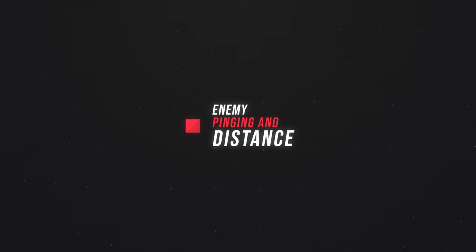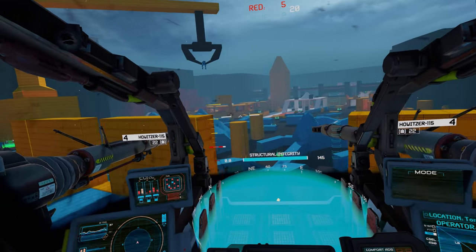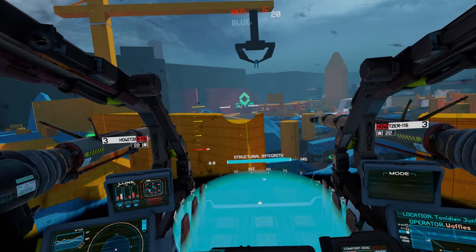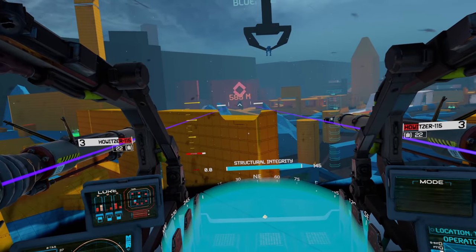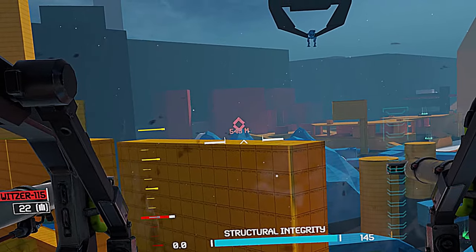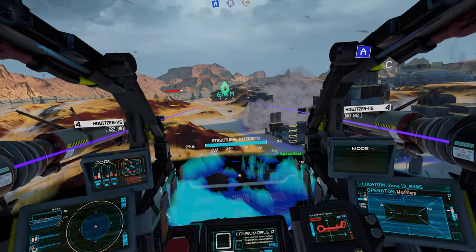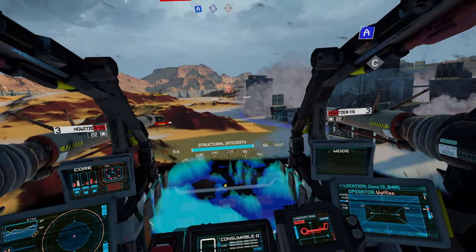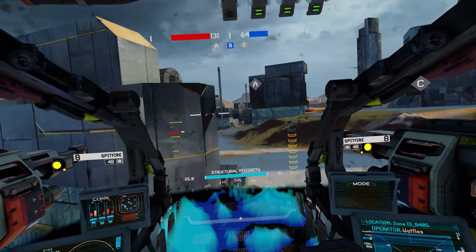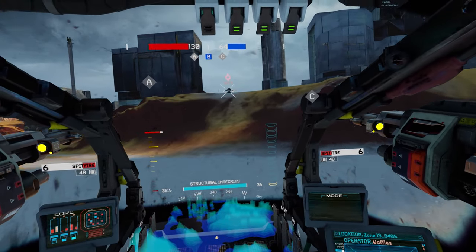Enemy Pinging and Distance. You'll notice two new things when you use the ping feature in Iron Rebellion. One, it'll show you the exact distance to the ping. And two, you can now ping and track enemy mechs. Pinging enemies tracks them for a short while, even if they move behind cover, which will make engagements far more interesting. Now when you suddenly come face to face with an opponent, you have a choice: focus on getting off the first shot as fast as possible, or ping them and then engage to give you a leg up in the firefight if either of you start maneuvering around cover.